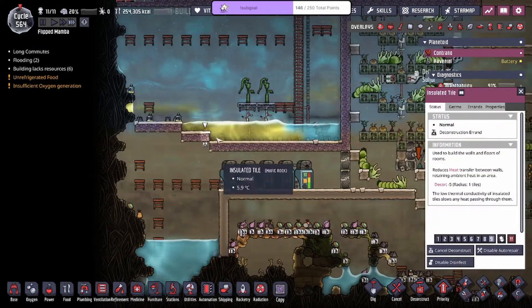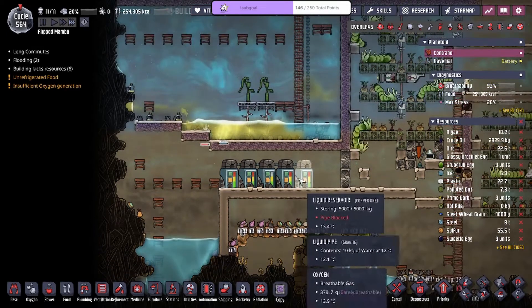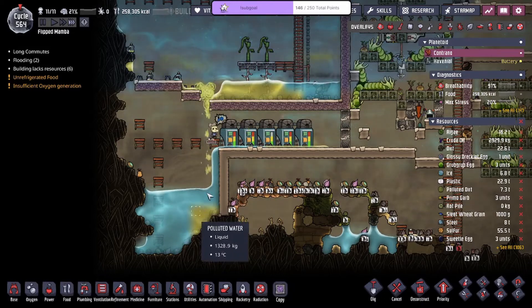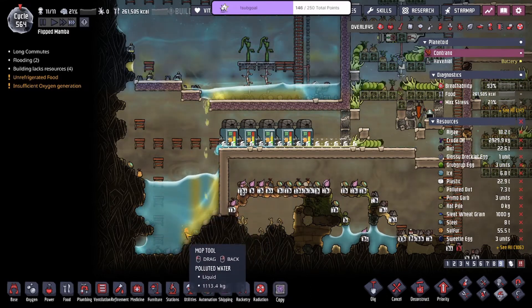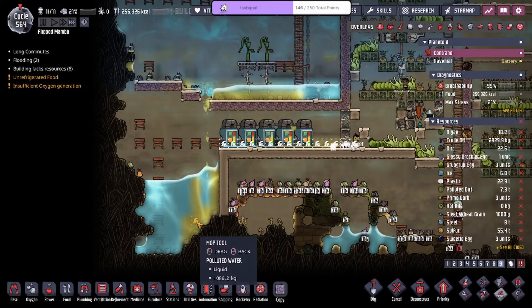All right, so we're just gonna drop the polluted water — I'll live with it. It's just taking way too long. The polluted water should be below my regular water. It's causing a mess because of how the polluted water wants to be below regular water due to how liquid densities work.